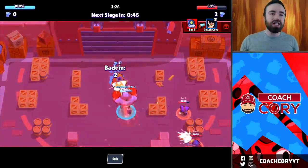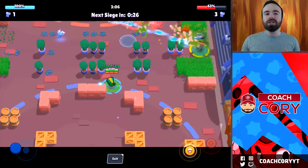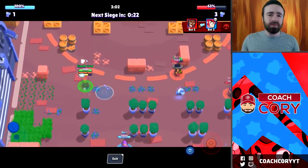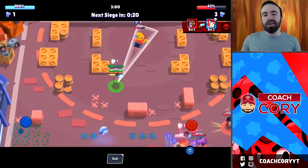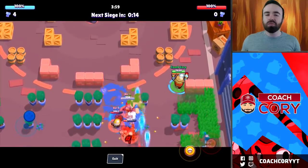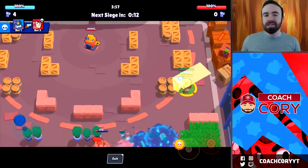First of all, brawlers like Jean and Spike can deal damage without taking damage, which of course is important, but they don't deal that much damage, so it's not a very important one to know. I wouldn't really be going for safe damage with Jean and Spike just with their main attack — it's not going to be that much damage.